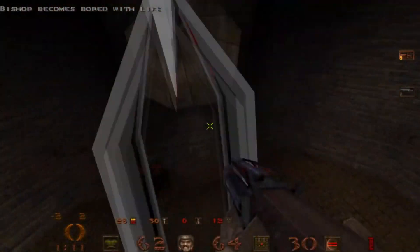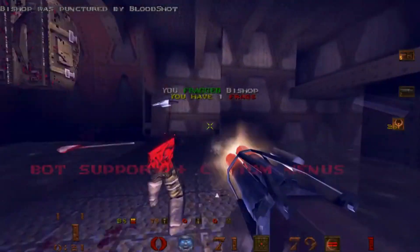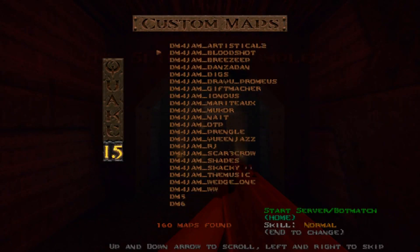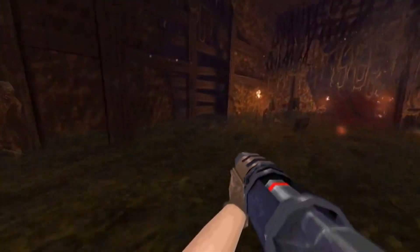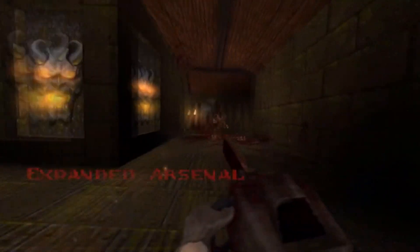In addition to the new enemies in Quake 1.5, players can expect some new content as well. The existing boss fights have been redone and there are two new episode bosses with their own respective levels, as well as a well hidden secret level with an entrance hidden in one of the existing Quake levels.